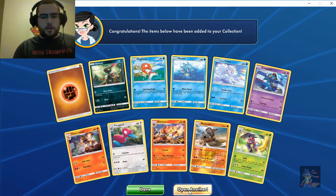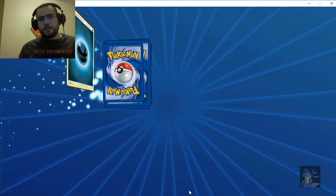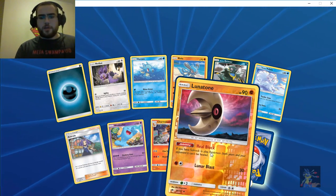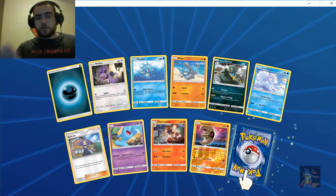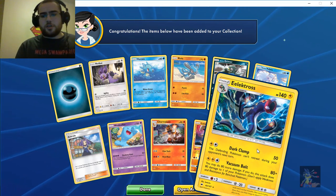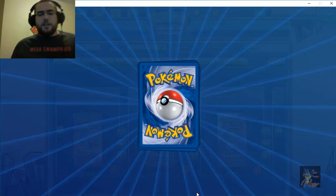Okay, that is pack one. Pack two gives us nothing. We got a Lunatone reverse — just a reverse on a common I think — and we got an Electro as a regular rare.